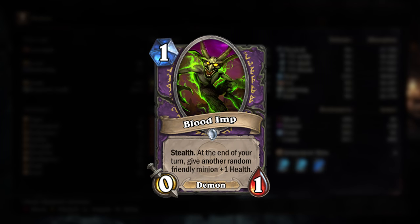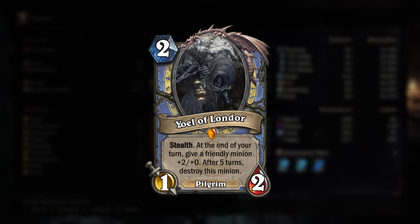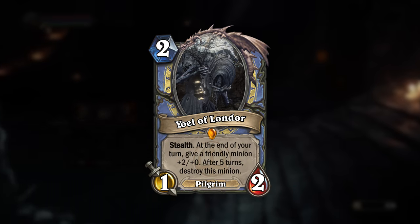Kind of reminds me of that Warlock Imp that has stealth and dishes out a little bit of health each turn, but instead this will deal out attack, and it will die after 5 turns. This card is perfect for buffing other minions on the board, but is pretty useless without the help.